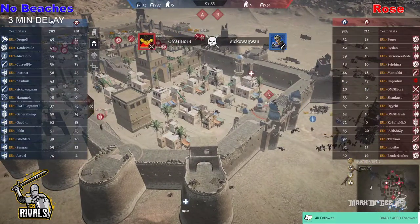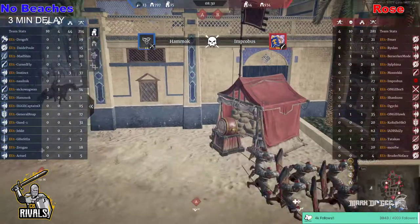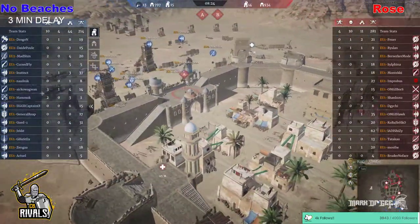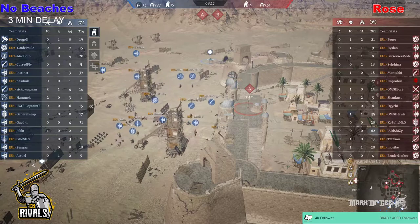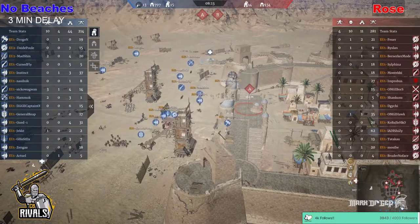Pretty decent average here. They're all defending on the home point now — all the heroes have gone back to home, just like what the guys of No Beaches did on the defense. Now they're trying to make their siege towers up. That was a very good delaying tactic, because when you're going out there, nobody's pushing siege towers.